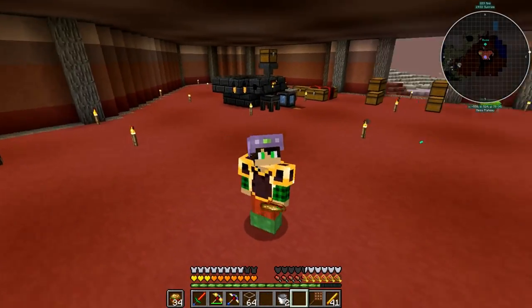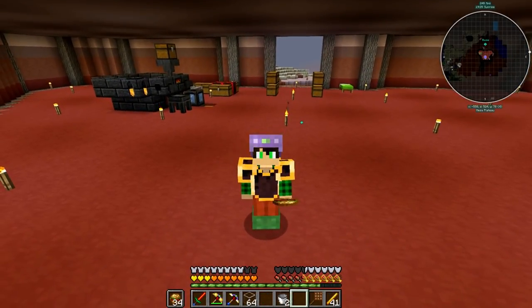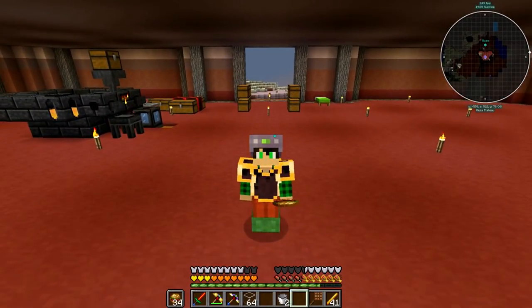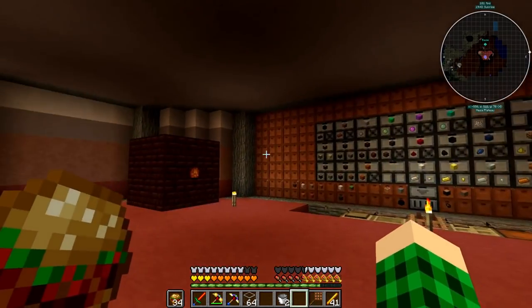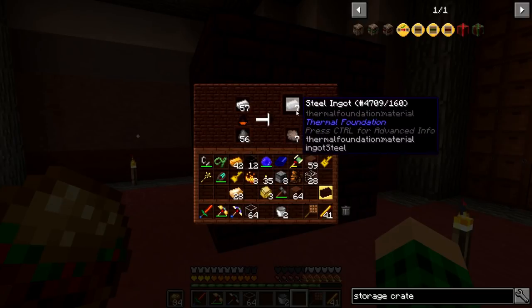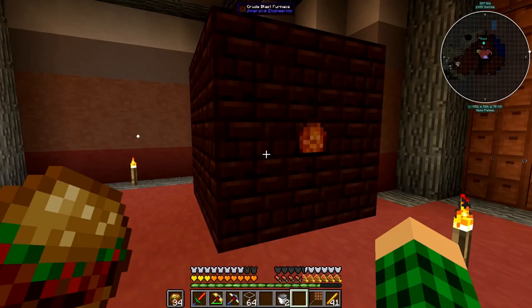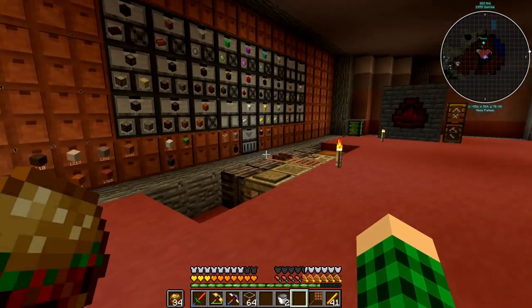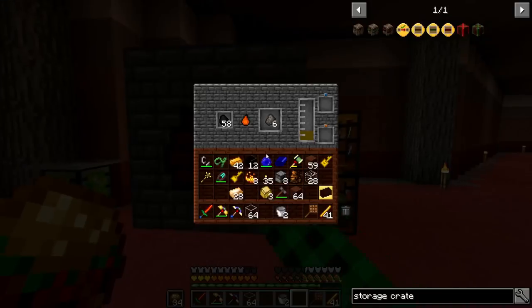Hello everybody and welcome to episode 5 of Enigmatica 2 Expert Mode. Today I want to progress a bit more through the quests and get into some machines. For that we needed steel, which is being slowly but surely created here with the crude blast furnace. It can't be inputted and outputted directly, so I just put a stack of coal coke and a stack of iron ingots and it should do its thing.